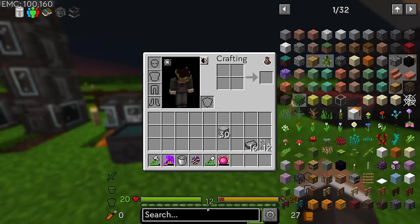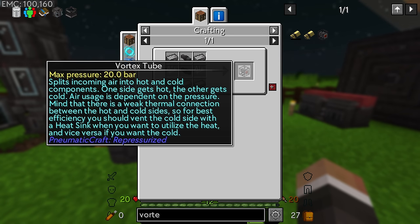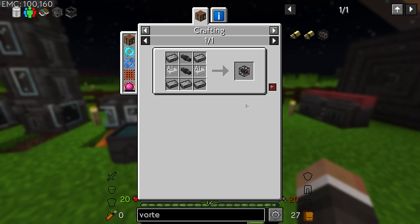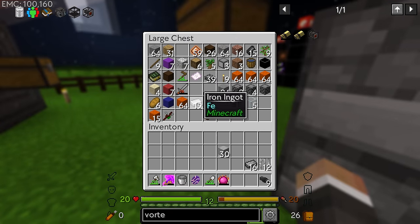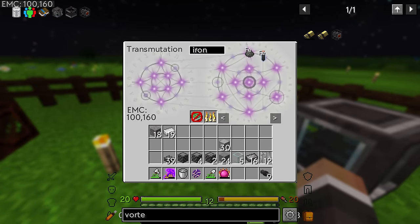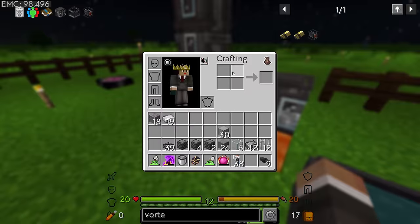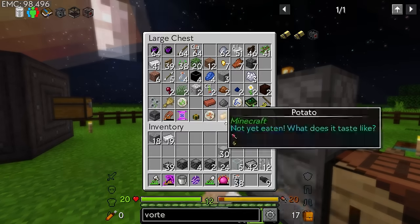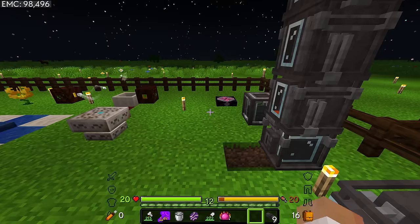Unfortunately it's not quite as easy as throwing a block of ice or block of snow underneath the chest - that doesn't seem to work. However, what we can do is get the vortex tube from PneumatiCraft. What this does is splits incoming air into hot and cold components - one side gets hot, the other side gets cold. We can provide this with pressure and it will use that pressure to heat up machines on one side and cool down machines on the other side. For this we need two aluminum ingots, five compressed iron, and two pressurized tubes.